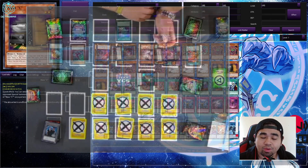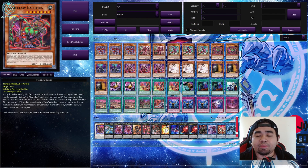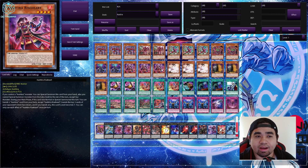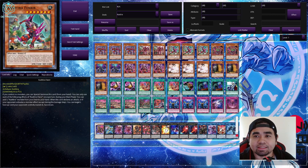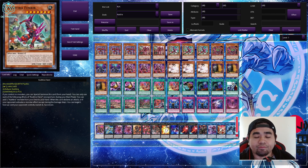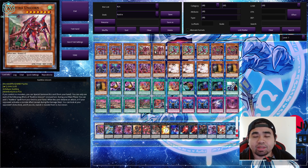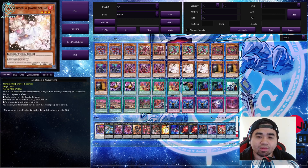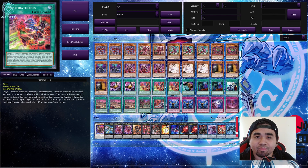For cards in the main deck, there are three important ones: Unicorn, Defender, and Riseheart. Unicorn and Defender have a secondary effect during your opponent's turn — they can banish cards face down. Unicorn also allows you to search out a Kashtira spell card. Fenrir, on the other hand, allows you to gain another Kashtira monster to your hand. Usually the play is Unicorn searches Birth if you already have another Kashtira monster, whether it's Ogre, Scareclaw, or Defender itself. Most Kashtira effects are special summons, so you only have one normal summon per turn.